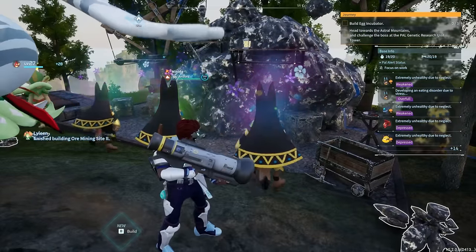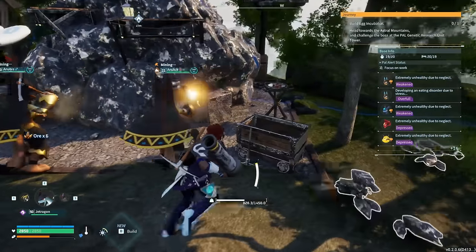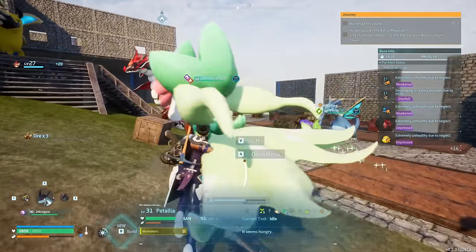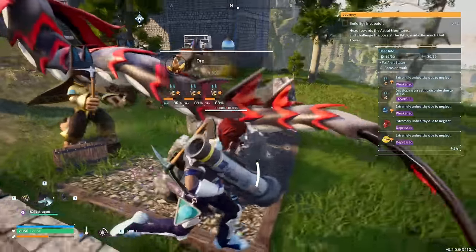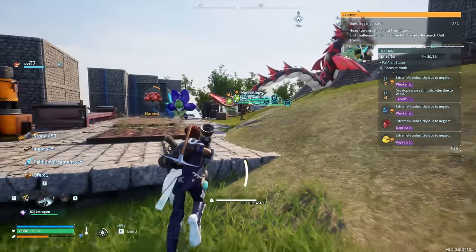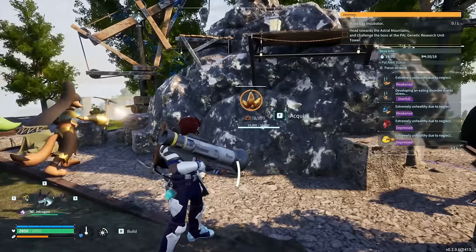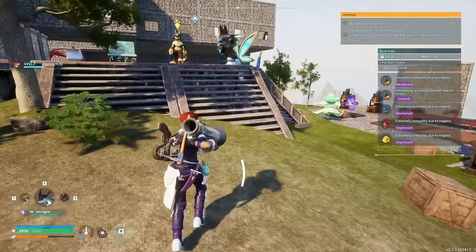Tier 2 is huge! Interesting — the pals went straight for that one. This one already has 12 iron! Each slot has three pals. The Tier 1 is not even remotely close in speed, so we're going to deconstruct it. The Ore Mining Site Tier 2 is insane — look how fast it's going. The Anubis we have are really great miners. Twenty-three, twenty-four ore already — that's crazy fast.